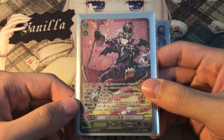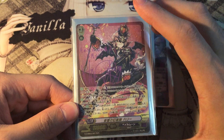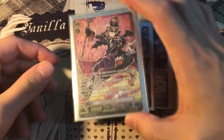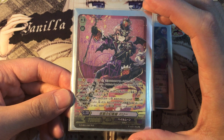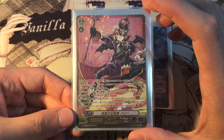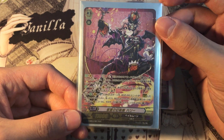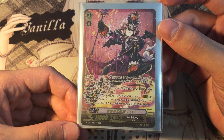His second skill is when this unit is placed on the vanguard circle — so when you ride as a vanguard, you may check the top two cards of the deck, choose one card and add it to your soul, and put another one to the bottom of the deck. Very nice. It's kind of like Irina, the Silverthorn Irina, but this basically helps you set up a little and add some nice cards into your soul so that you can call them later.